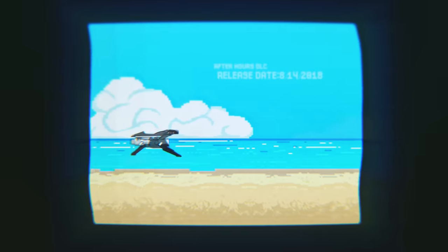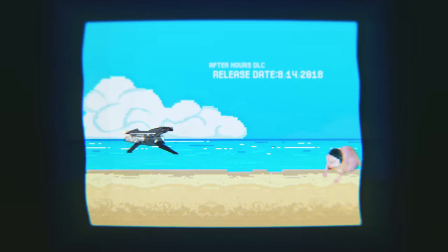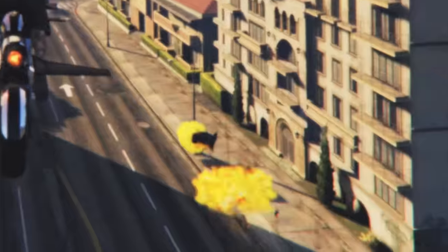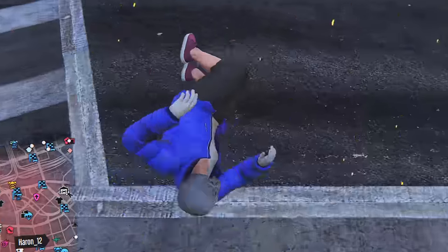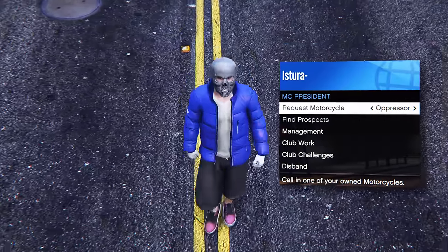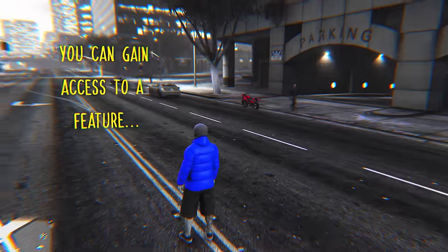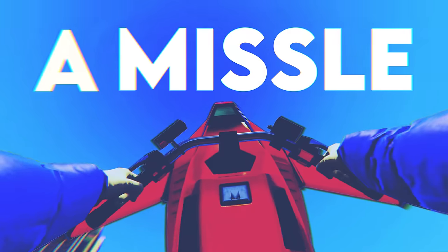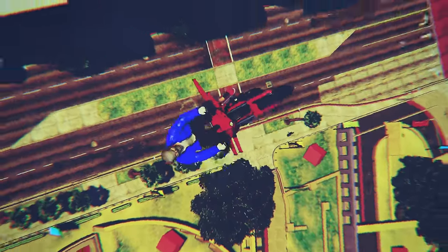The Oppressor Mark 2 launched August 14th 2018 as part of the After Hours DLC. As you can see in its name, there came a younger brother before it — the Oppressor Mark 1. It came with accurate missiles for its time. It had unparalleled agility for a ground vehicle. And what's worse, if you buy a clubhouse and enter your MC through an interaction menu, you can gain access to a feature where you can spawn your bike in wherever you are. Before this point, you had to go out of your way to use a weaponized vehicle. Now, a missile bike was in the back pocket of every player.